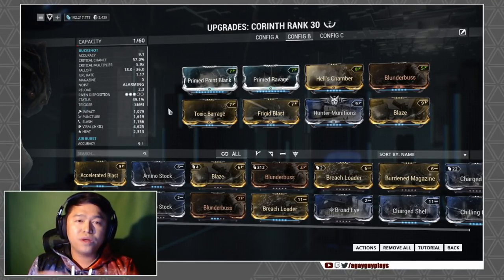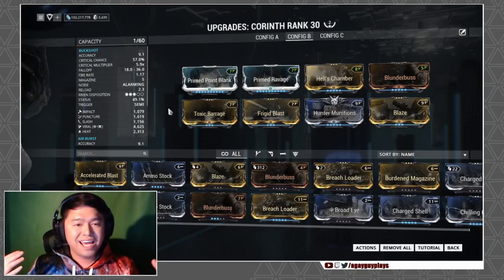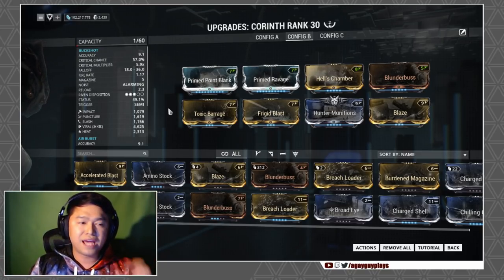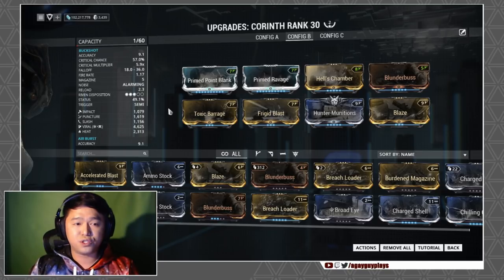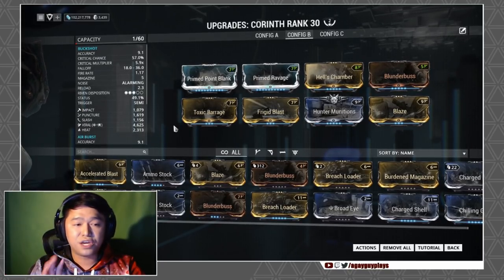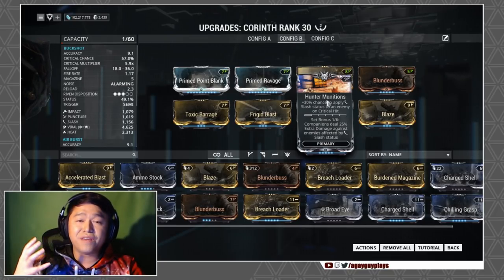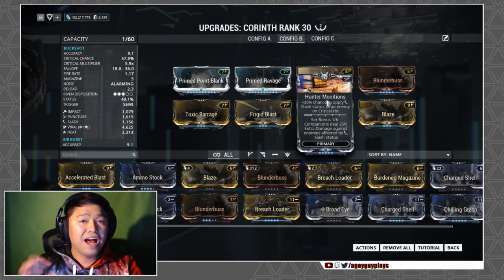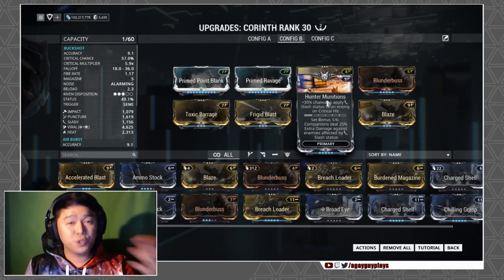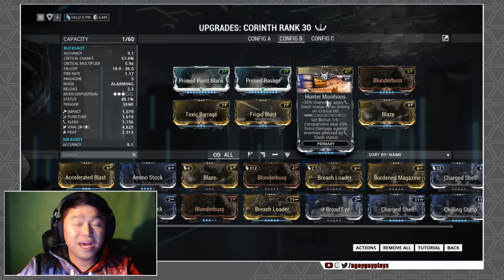This is how I'm actually planning on running this weapon. One thing I mentioned is that it does have a fairly balanced IPS spread — slash is still fairly high — and I feel like you might still be able to take advantage of that with Hunter's Munitions after damage 2.5. We've got all the critical mods, swapped in viral because it always helps with slash-based weapons, and tossed in Hunter's Munitions. With such a high crit chance this works really well, and right now this definitely kicks a good chunk of ass.